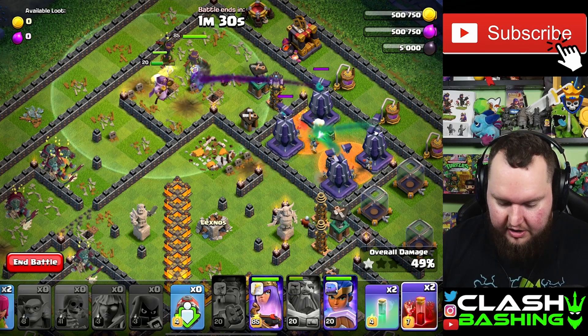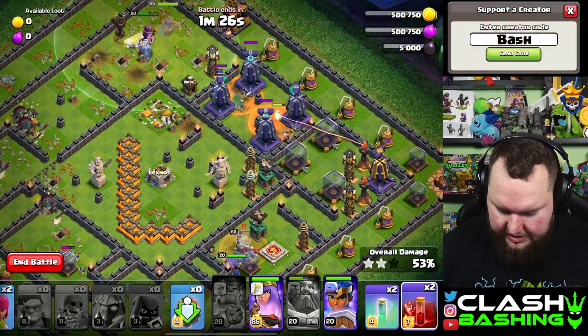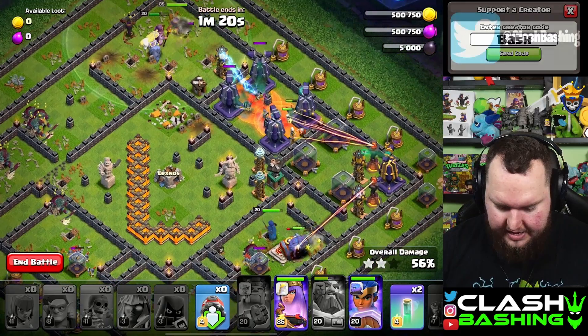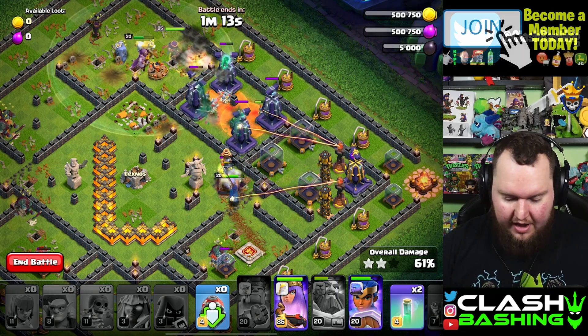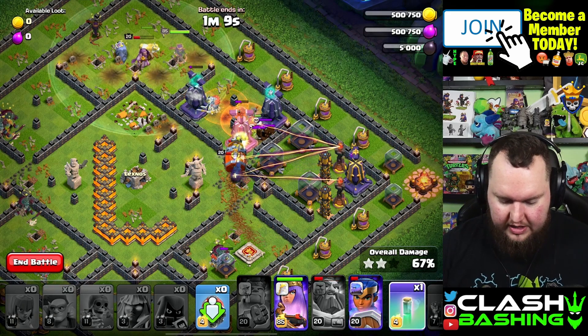Right about now, go ahead and place Skeleton Spells here just to protect the Queen a little bit. The theme is to use Skeleton Spells to distract. Use the rest of the Skeleton Spells through there, and you can place your cleanup in the back. You can even use a Skeleton Spell to clean up on the base — just make sure we get all those defenses down.